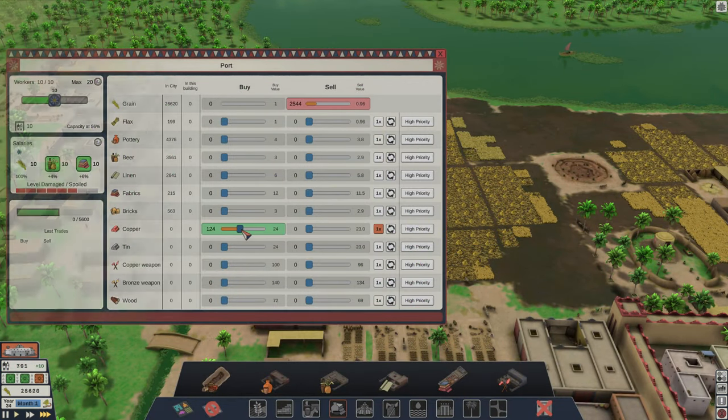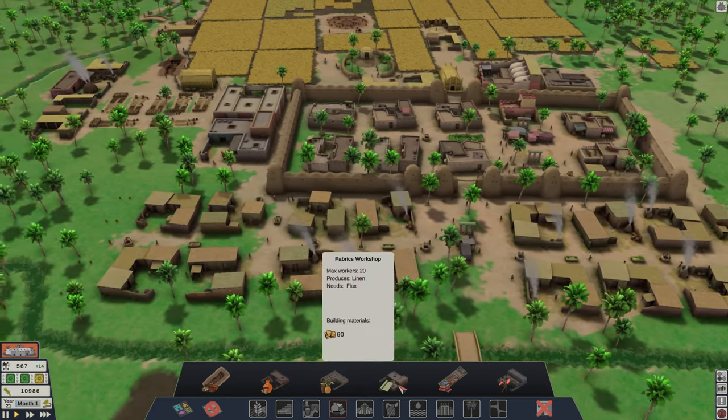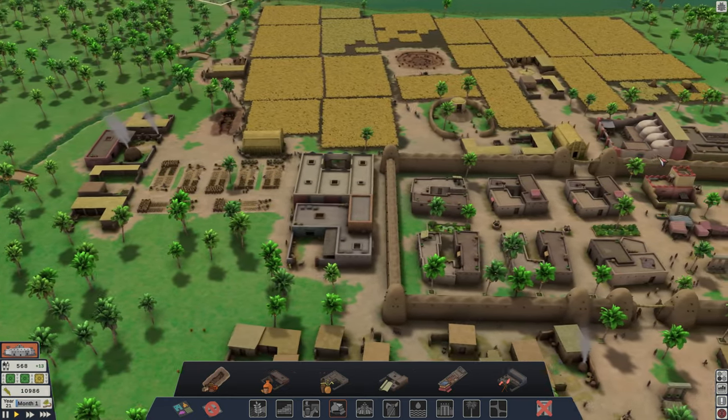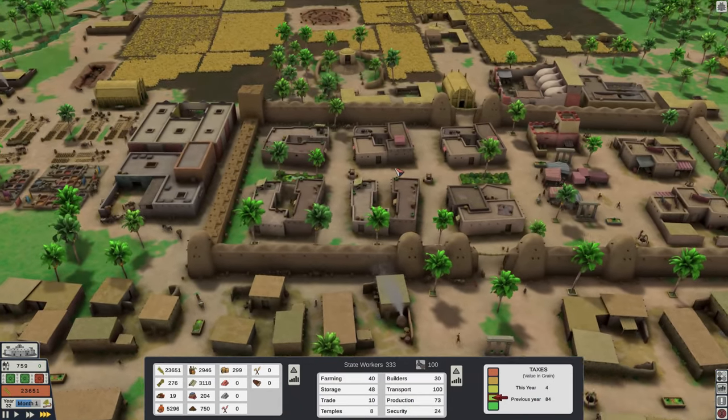Some other more common features are trade, several different production chains, roads which can be placed manually or created passively by workers as they go about their jobs, walls and gates — although this game features no combat.